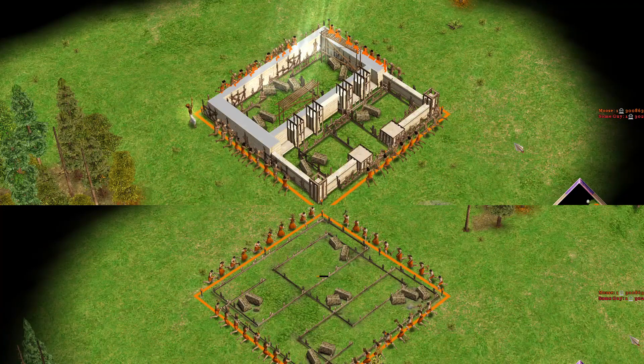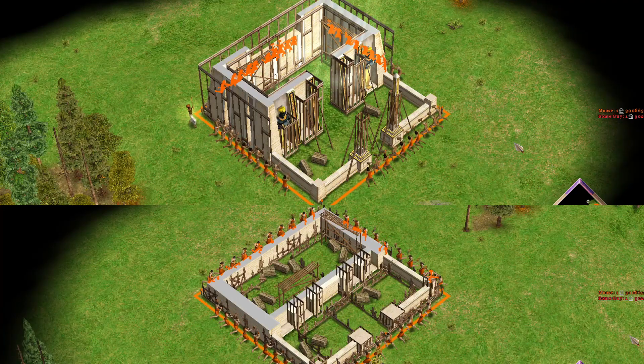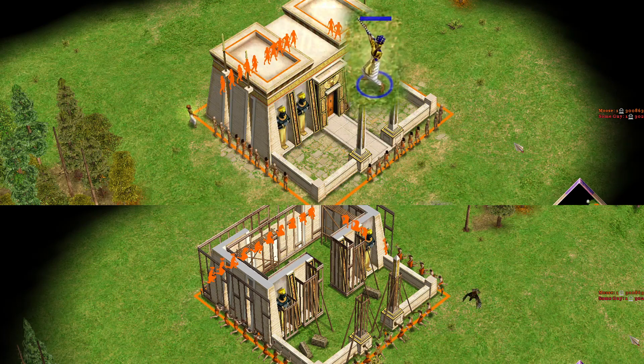Wonders: If you're playing Egyptian and your opponent isn't, and they start building a wonder, you'll probably be able to overtake them and build your wonder first, thanks to the pharaoh. Seems a bit broken.